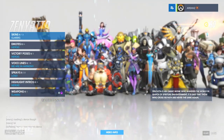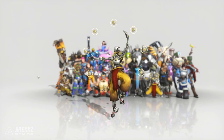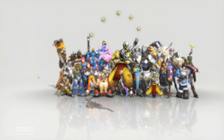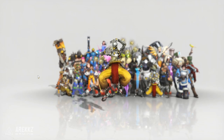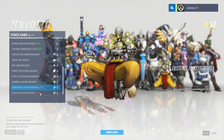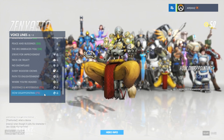Then finally wrapping things up with Zenyatta — no skin for him, so just on the emote front, this is his dance. And finally his voice lines: 'Existence is mysterious' and 'How disappointing.'